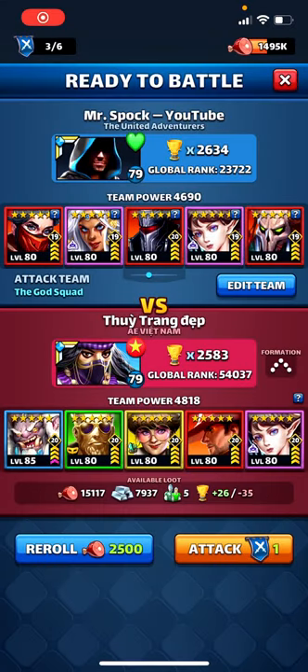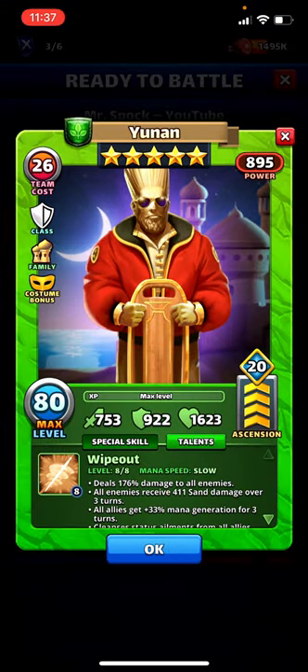Hey, how's it going everybody? Today we're gonna be looking at David Hasselhoff — Costume Union — on defense. I don't know what they were thinking with these redesigns, going from Middle Eastern statues to Jersey Shore crazy. But anyways, Max Emblems — I think he's better on defense than anywhere else, so this would be the right place to test him.